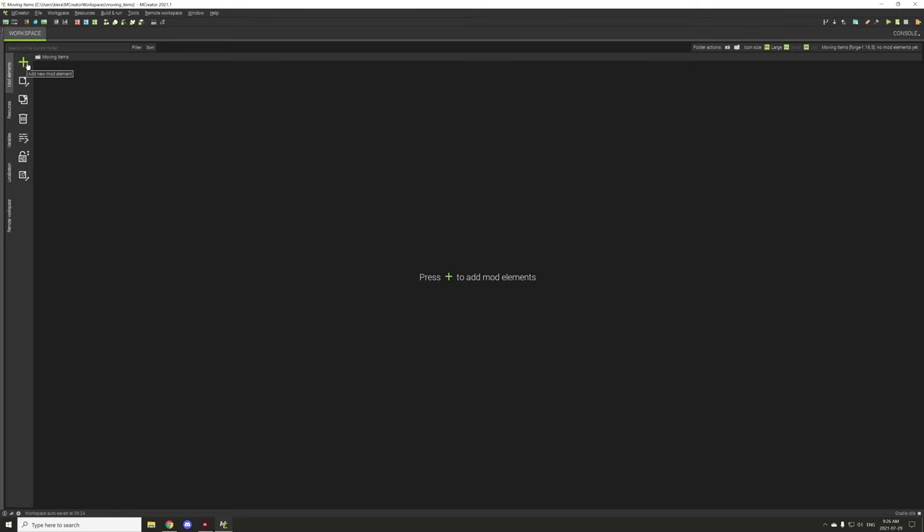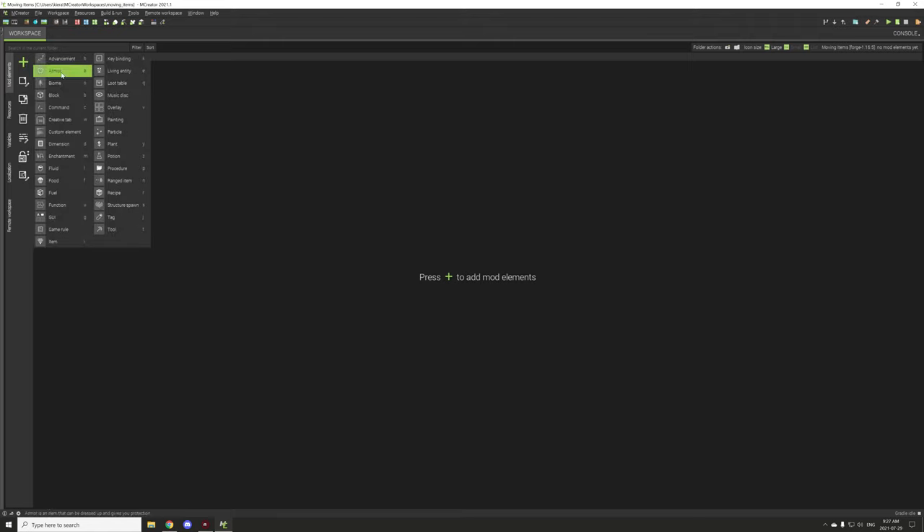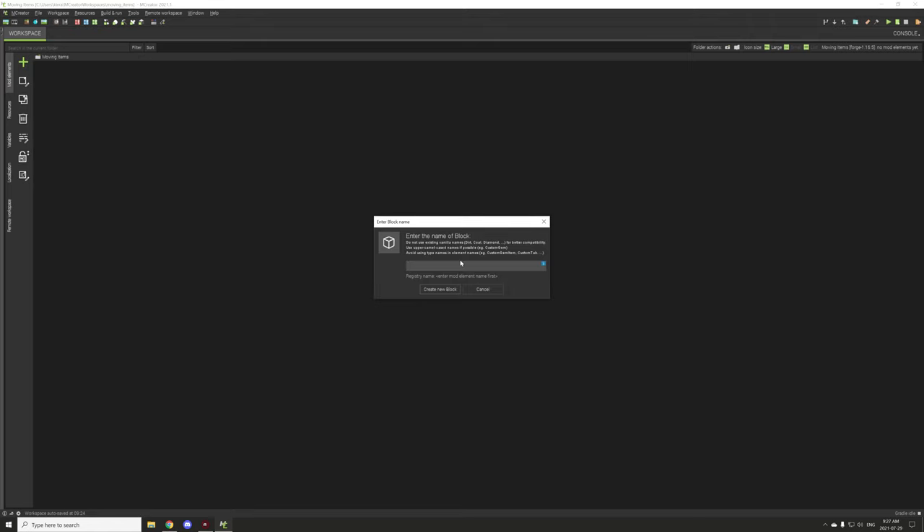We need to get a block first because blocks are easier to work with. I'm just going to quickly name this something — we'll call it 'sorter' or 'chest mover', why not.